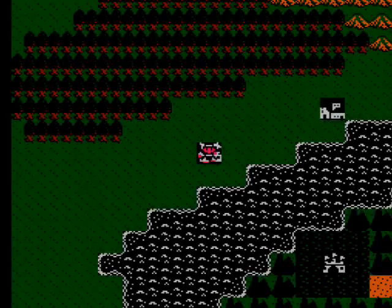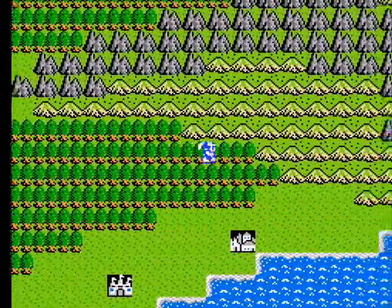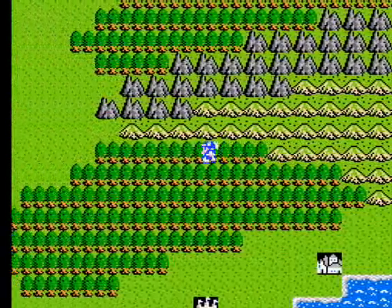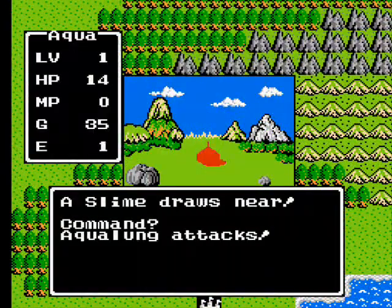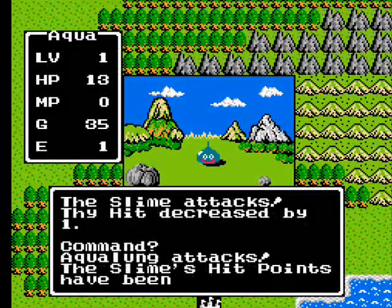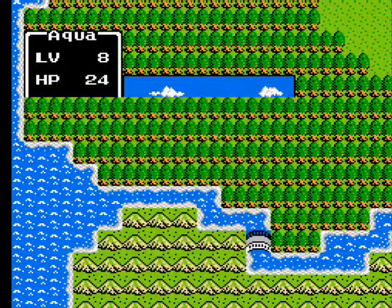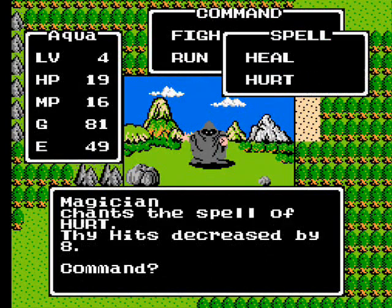After exiting the castle where you start, you'll end up outside in Alefgard, which is where a good 95% of your playing time takes place. Out here you'll randomly encounter enemies and do battle with them in text-based form. You can choose to fight, which will attack them with whatever weapon you have equipped. You can run away if you feel too threatened by a strong enemy or if you just don't feel like fighting. You can cast a spell, as several spells are meant for use in battle.